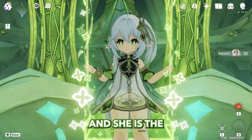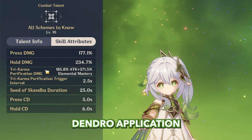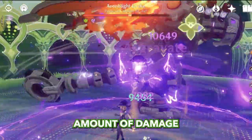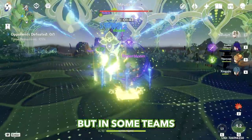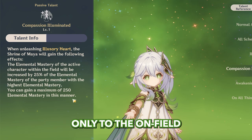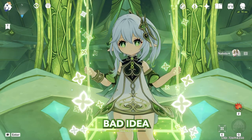Nahida is the best Dendro support in the game right now. She has the best off-field Dendro application. She is the best elemental mastery buffer in the game, and she can deal an insane amount of damage even as a sub DPS with a support build. But in some teams you still use Nahida as a driver, and because her skill doesn't snapshot and her elemental mastery buff applies only to the on-field character, making Nahida your main DPS is not a bad idea.